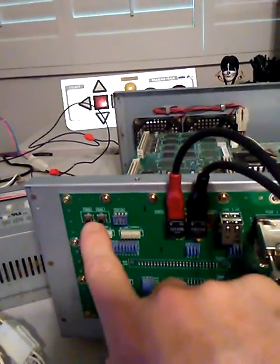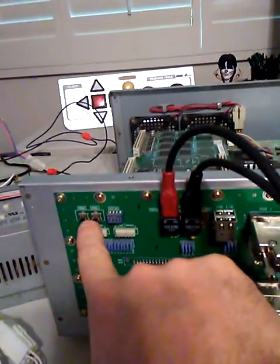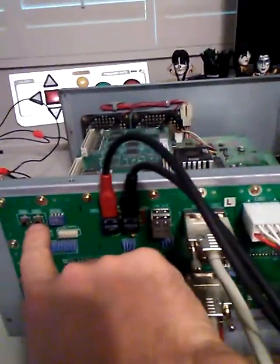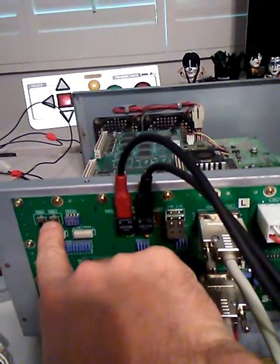In the undocumented parts of the manual — my favorite, meaning there's no manual — this is service and test. I'm on the main unit. So now what I'm going to do is go ahead and go into test mode.